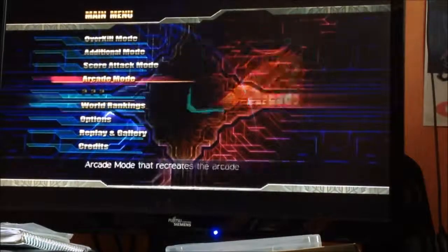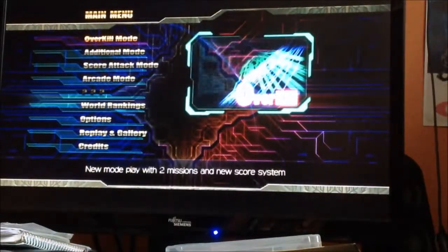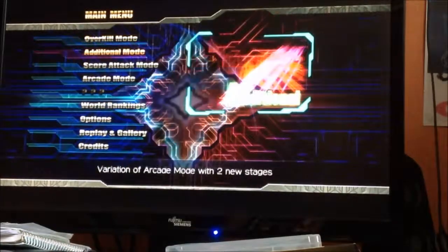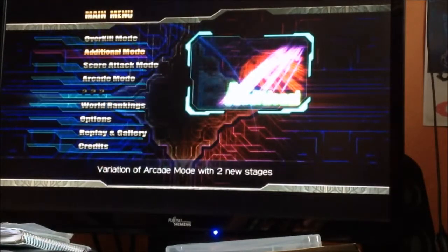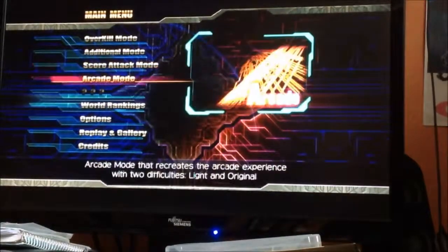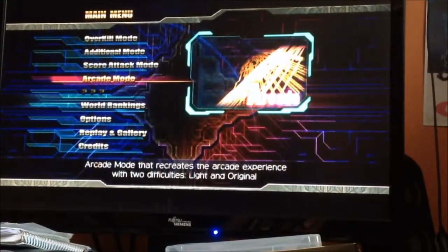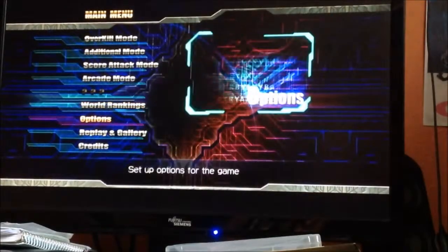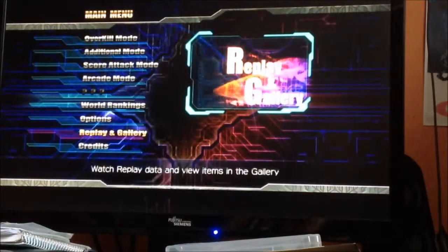We're back to the start. Let's have a look at what we've got. So you've got Overkill mode — new play mode, two missions and new score system. You've got Additional mode, which is a variation of the arcade mode with two new stages and score. Score Attack, which is just score attack. You've got the actual arcade mode itself with two difficulties. You've got the world rankings, your options, and a replay gallery.